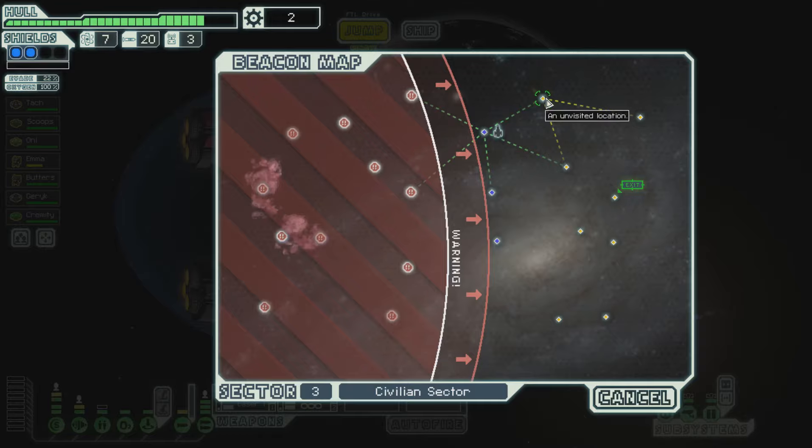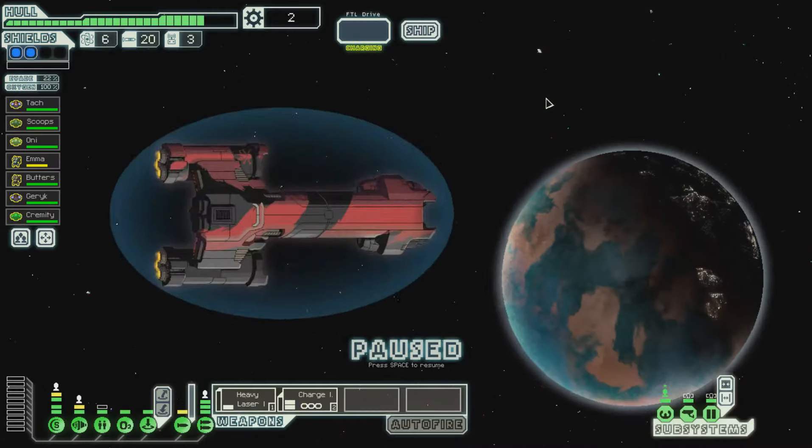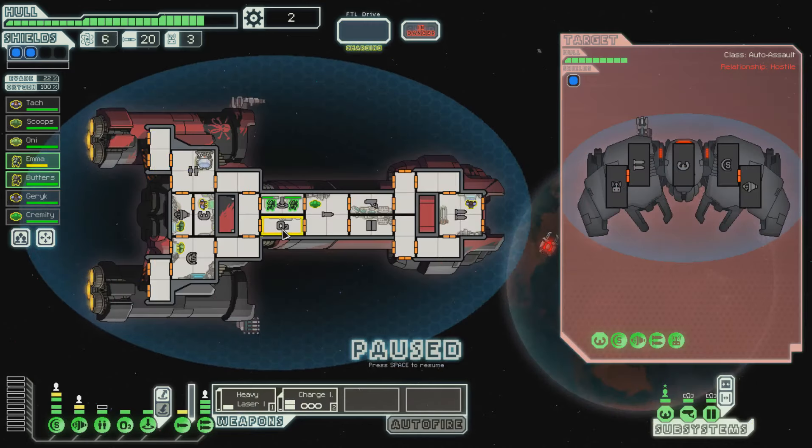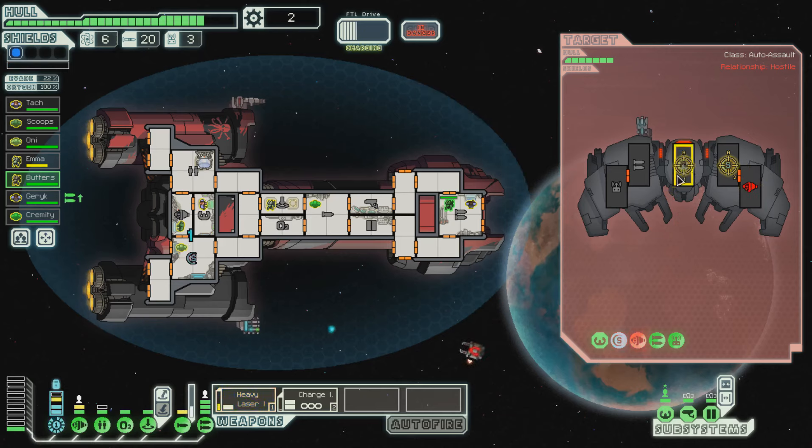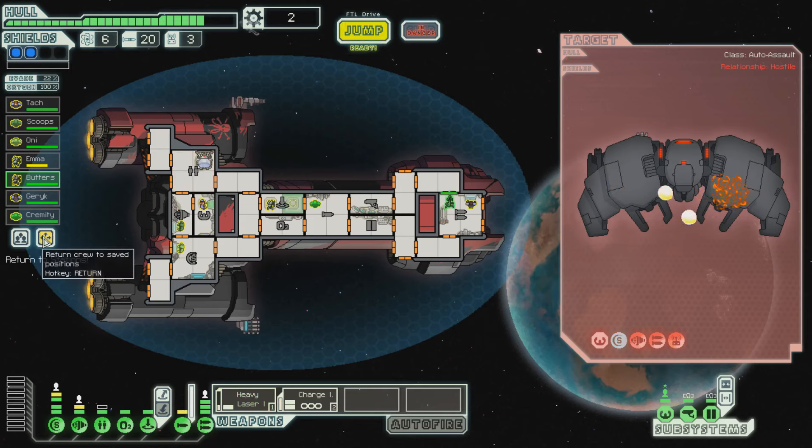Now let's skedaddle because the rebels are very nearby. Going up. Let's intervene. These guys don't need to be in there right now — let's put them in oxygen and weapons just to help share the load. He's got a beam drone and an ion — nope, he's not gonna be able to hurt us. Let's get the charge ion going and go for those engines so we keep hitting them every time. We'll take out their piloting again — I'm not worried about the attacks because they can't get us. One more shot — he's down, beautiful. Get back to your positions.